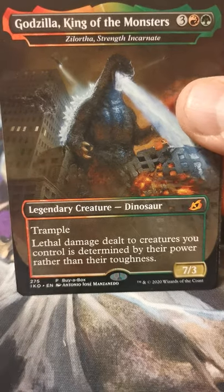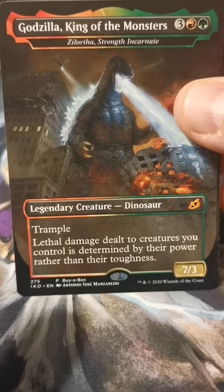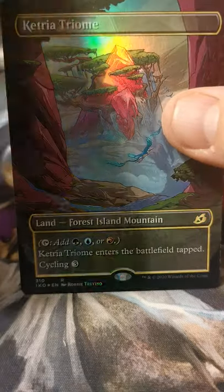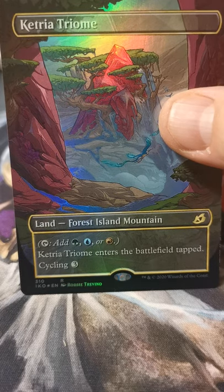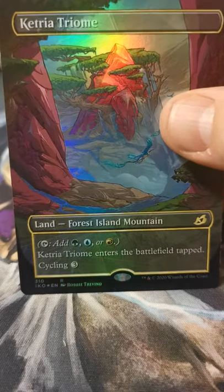Godzira, King of the Monsters — I believe this is the buy-a-box card. Non-foil obviously, because it's a buy-a-box as well. It would help if I just looked, you know, where it says it. Catria Trium — very nice. Oh, that's so good.